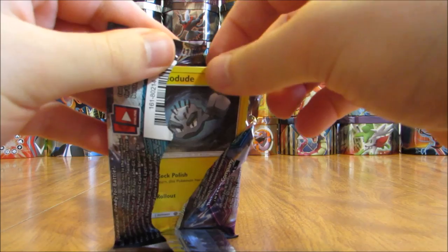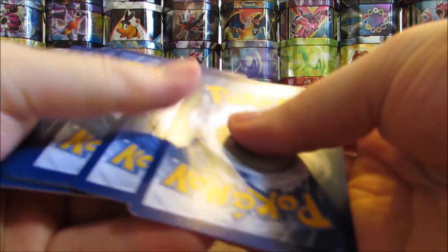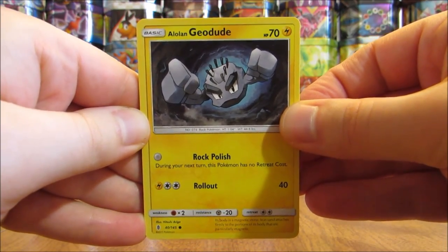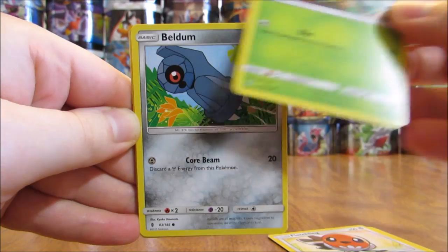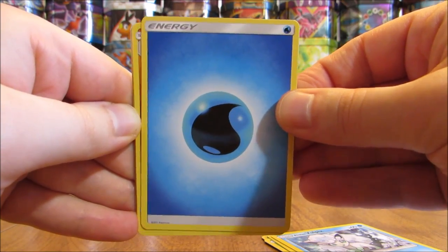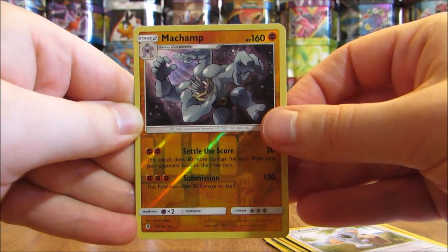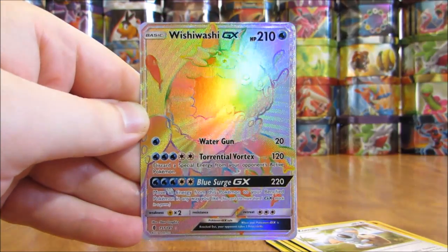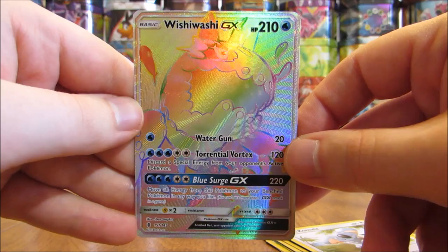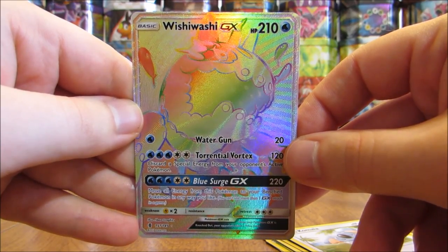The cards I'm hoping for most would be either the Double Colorless Energy Secret Rare, Aqua Patch Secret Rare, or any Tapu Lele card — that's easily the best GX in this set. This pack starts with Alolan Geodude, Fletchling, Petalil, Beldum, Alolan Vulpix, Water-type Energy, Machoke, Gliscor, Kamala. Reverse Hollow of Machamp — another Rare Reverse Hollow. And then the actual Rare in the pack is a Wishy-Washy GX, and that is a Hyper Rare! A pretty good pull right there — I believe I pulled a Wishy-Washy GX Full Art in one of my Japanese openings, but it's always great to pull a Hyper Rare.